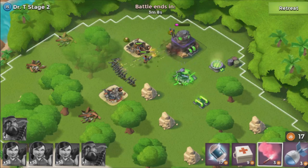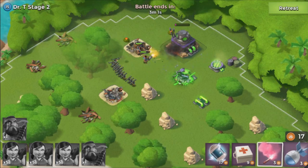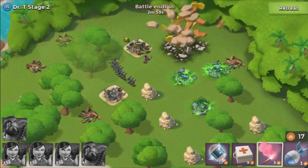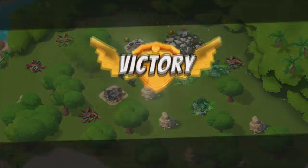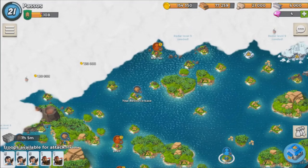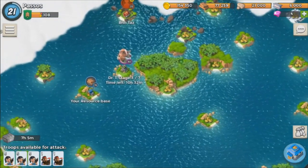Bear in mind that attacking Dr. T's base wins you a lot of resources. As soon as you see it available, you should definitely try and farm it. When you unlock stone and iron, it's a really great source for those resources. As you can see, I got 21,600 stone, 10,800 iron, and a dark fragment as well. There are seven stages to it, and we're gonna do that in the next episode.